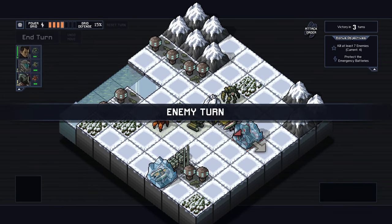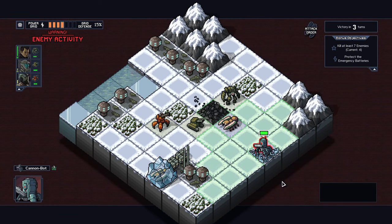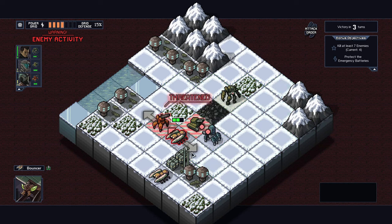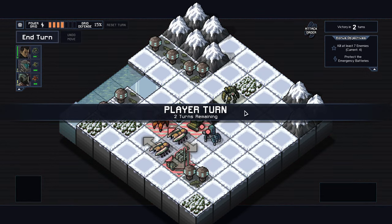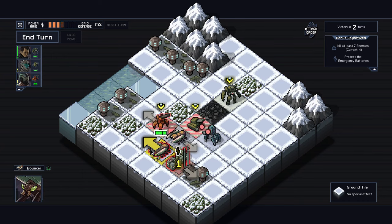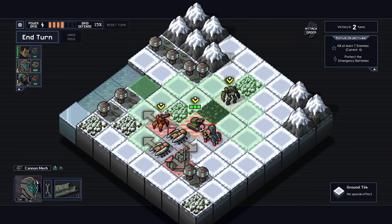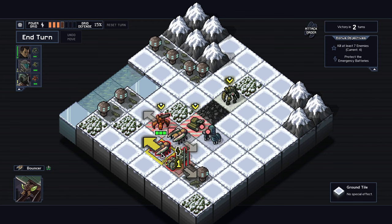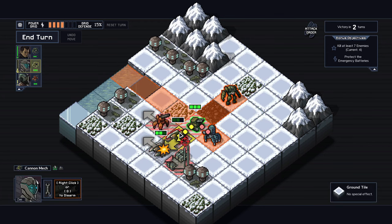There are some meta strategies around positioning — sometimes you can wall off an enemy so it can't reach a certain area. But mostly it's about figuring out how to make things not go wrong this turn. With only three mechs and often more than three enemies, you're trying to figure out how to push two enemies at once, kill two enemies at once, or move one enemy into the attack path of another to take care of two with one move.